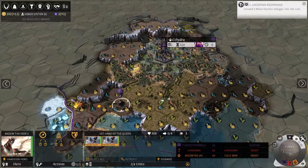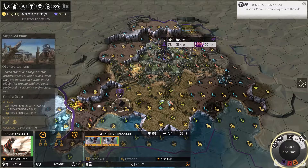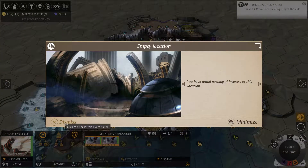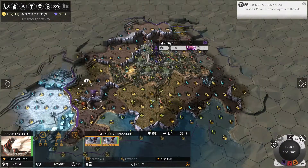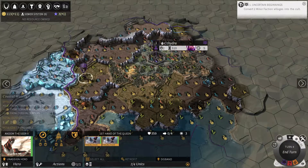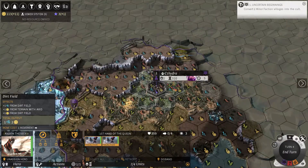The game is very similar to Civ in a way — you explore, you find ancient ruins, you build your cities up, just like Civ. And you can even allocate your people to what you want them to do, kind of just like Civ, but a little bit more specified in this game, which I approve of.